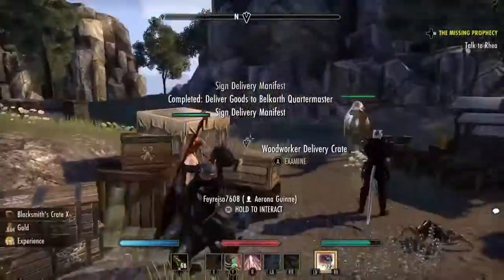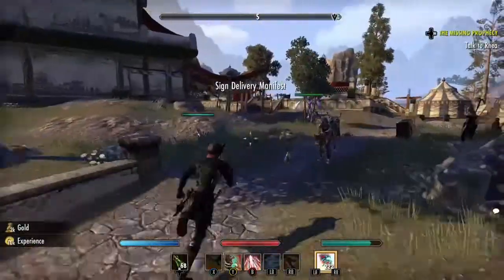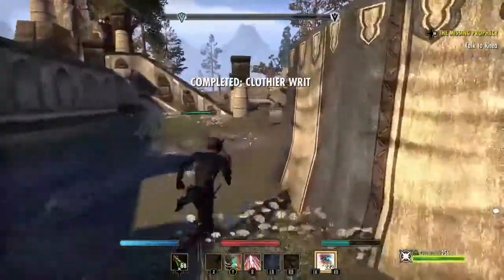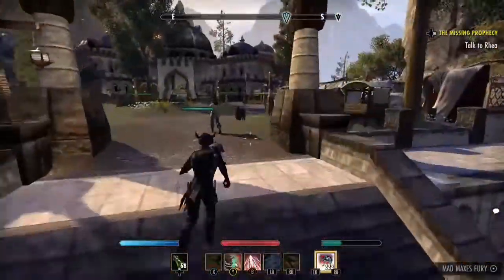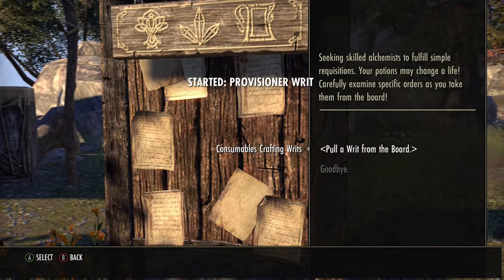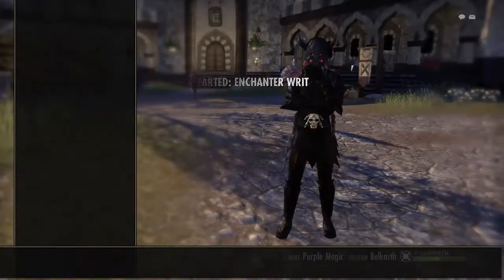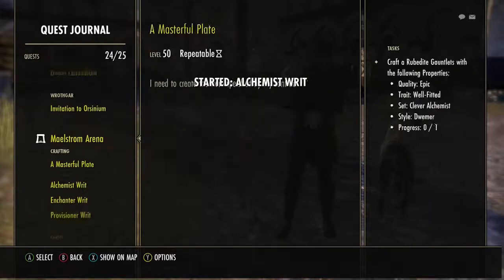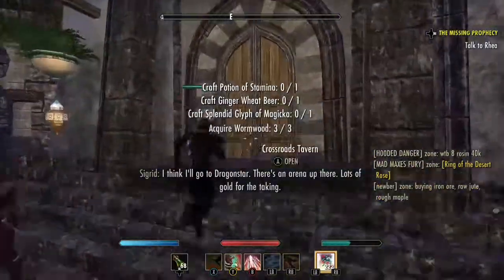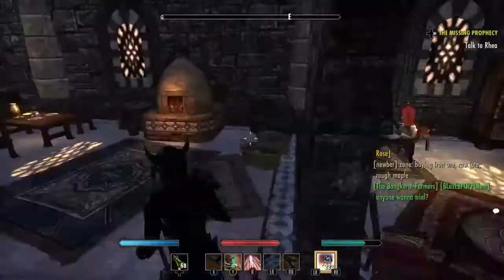I'm Master Crafter for these three crafting writs, but for the provisioning, enchanting, and alchemy writs, I'm almost level 50 but not quite. From Craglorn, you can go right here in the center of this town and pull the crafting writs from here. I wanted to show you what the difference is between Master writs and writs lower than 50, and what you can receive from completing each one.